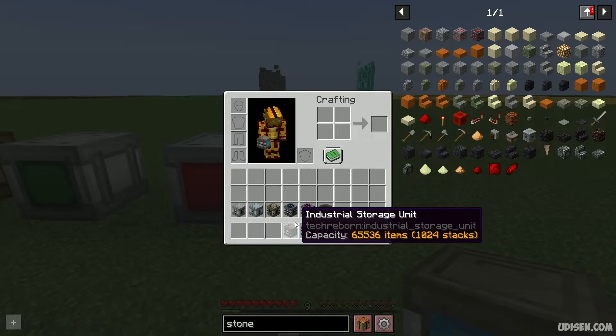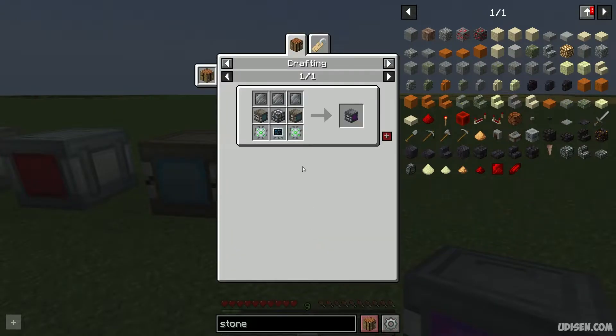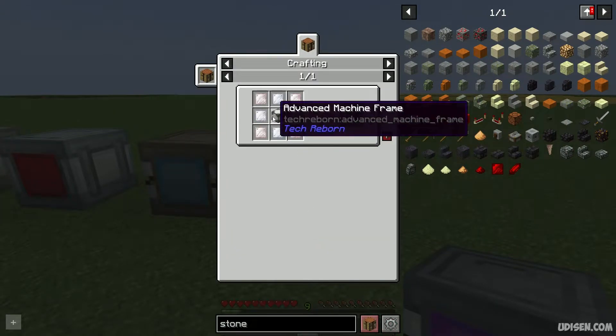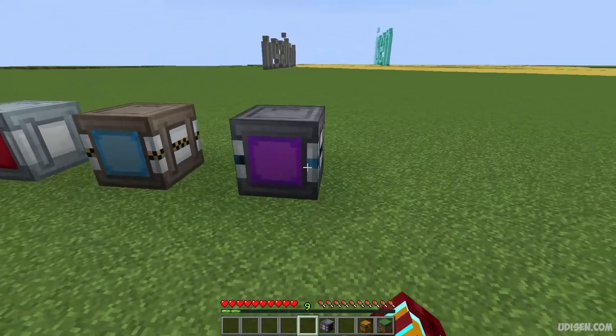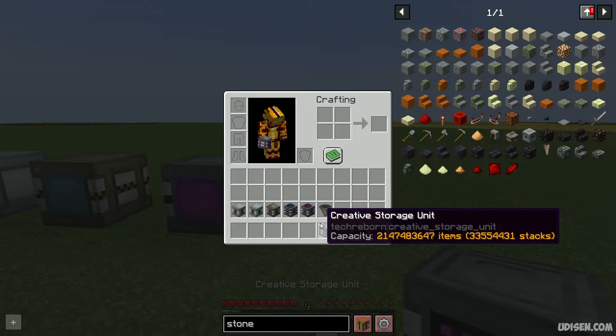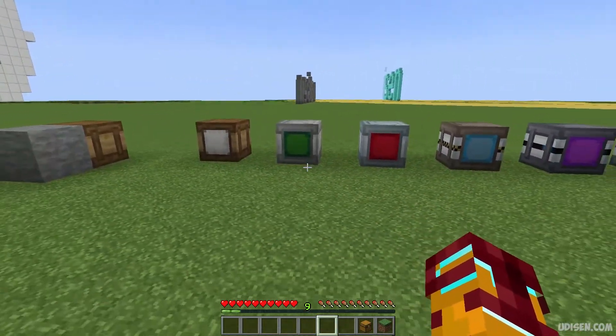The industrial unit holds 65,000 items. Then you go to quantum — a lot of stacks. And then the creative storage unit, which is definitely infinite. This is how all these blocks look.